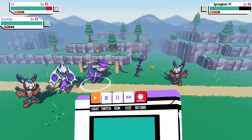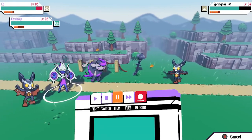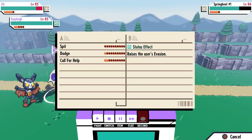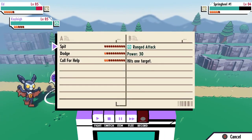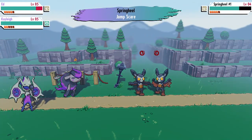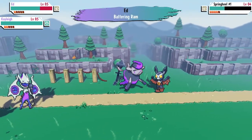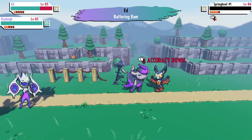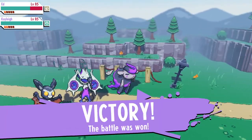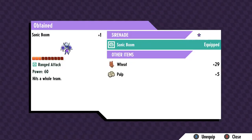Hey, what's going on guys and welcome back. Today we're going to be discussing the Cassette Beast shiny system, which is actually accessible via the current demo build. Now before we dive in, Cassette Beast is a monster taming RPG coming to pretty much all major platforms that recently came out with a demo during the Steam Next Fest, available for a week. You can still access it via the Microsoft Store and play it for free there.